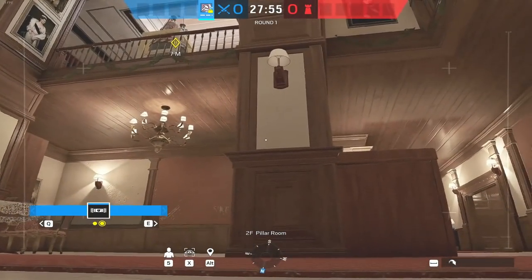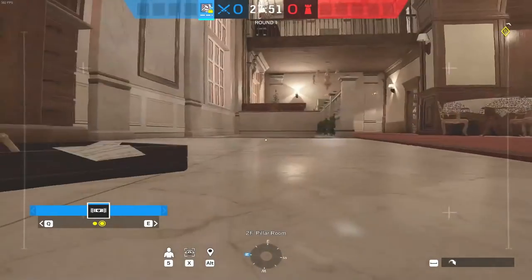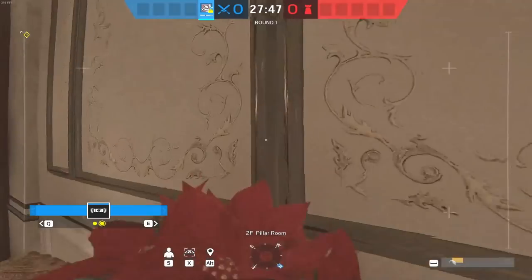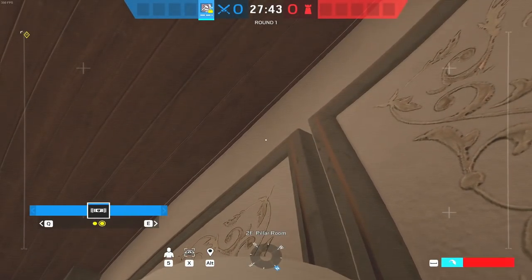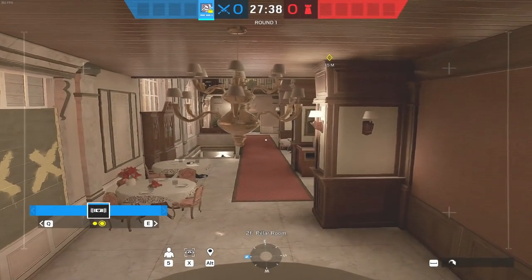Okay, we're onto Cafe and this drone spot is actually excellent for all four sites on Cafe. Get your drone up brown stairs early, get onto this red plant pot and then onto the lamp above. You sometimes have to jump twice here to get on top of the lamp, then look straight up and jump again and you'll be on top. This gives you an excellent overview of pillars, brown stairs, and heaven. It's a really, really good drone spot.